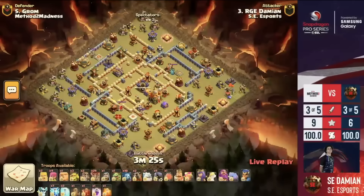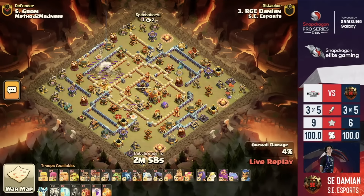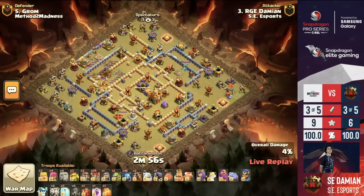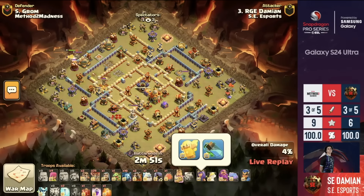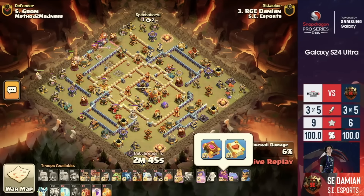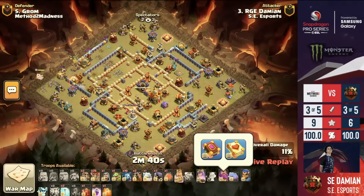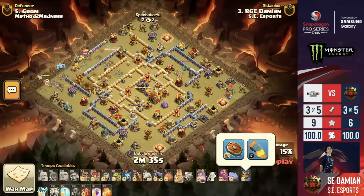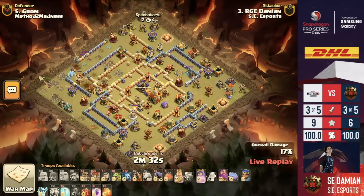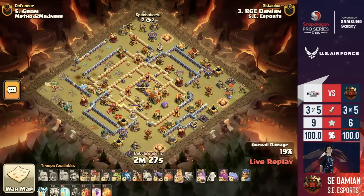Damien is going to go in here and try to keep the triples rolling in for SE Esports. With lots of lightning takes out the Monolith, the Multi-Arch Tower, and the Eagle Artillery, he'll use that as a funneling point for his heroes to dive in. He does have that Healer Puppet — we're starting to see a little more Healer Puppets. Giant Gauntlet wasn't quite maxed on the King. The Healing Tome on the Warden will help out the Balloons. Some nice, interesting choices here for Damien. The Royal Champion has traditional equipment with the Seeking Shield — teams are kind of split between the Haste Vial and the traditional equipment for the Royal Champion.